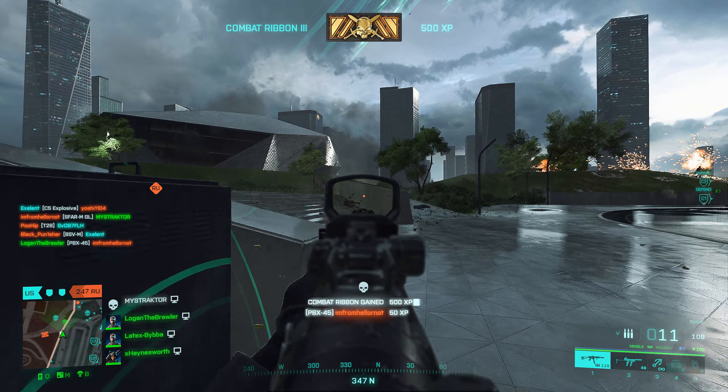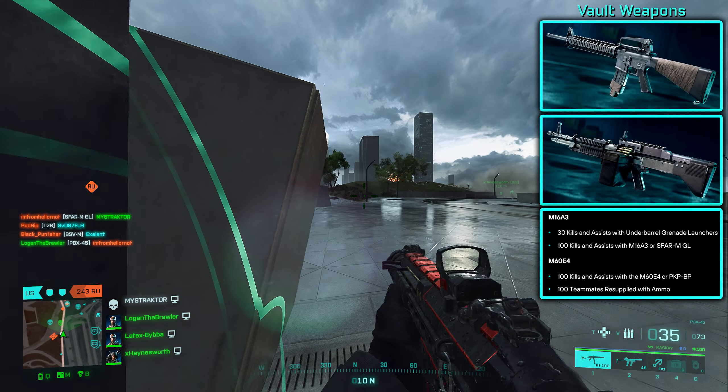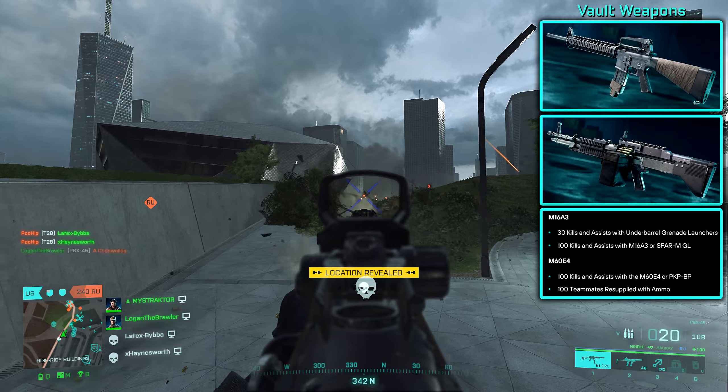The first vault weapons coming at the start of Season 2 are the M16A3 assault rifle and the M60E4 LMG. Here you can see the assignments you need to complete in order to unlock them.